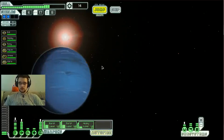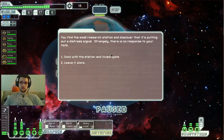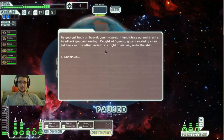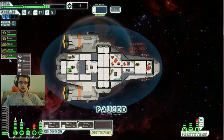We're at the location provided by the merchant to deliver drone parts to the station, but it's putting out a distress signal with no response to our hails. We dock with it, and as we explore the base, crazed screams are heard. Your team retreats back to the ship with armed scientists in pursuit, and one of your team starts to cough and falls in a spasm on the floor. Your injured friend rises up and starts to attack. We're caught off guard, the remaining crew fall back, and the other scientists fight their way onto the ship. Ripley — no! Oh, man. Ripley. Why?